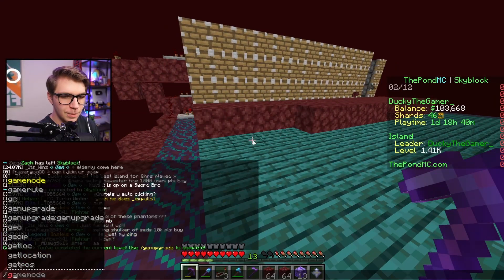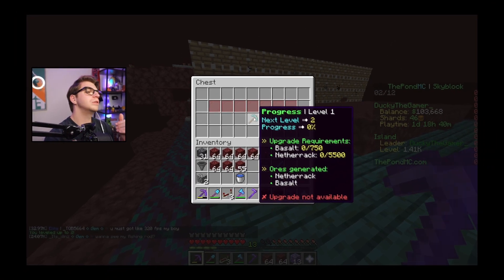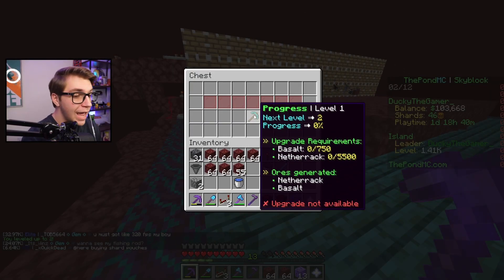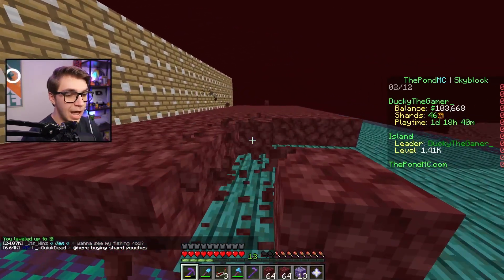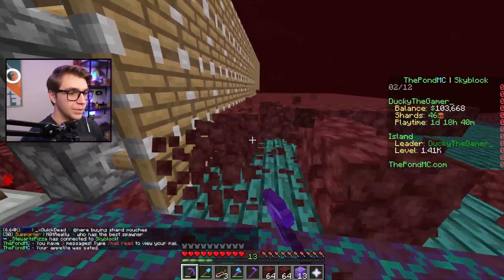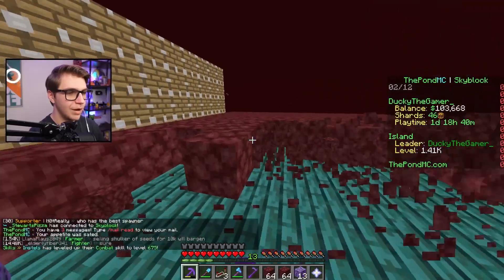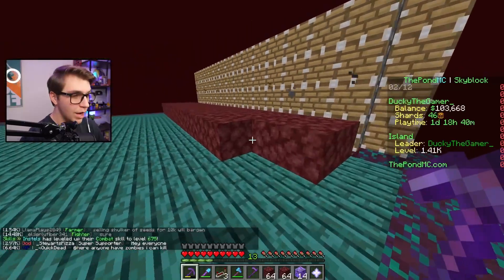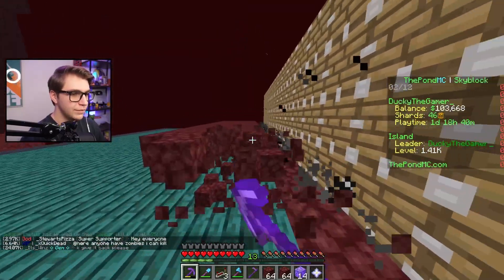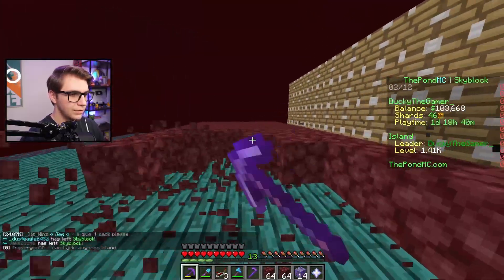Yo, we got the gen upgrade — let's see what we're going to get. Cost $0, dope. Wow, that's so lame, it doesn't even generate any new ores. Well, now we've got to do this again. We have to keep upgrading this until we actually start making money because now we just make basalt — and we can't even sell that for money. Do we see any basalt? I don't even see any basalt. I just got scammed.